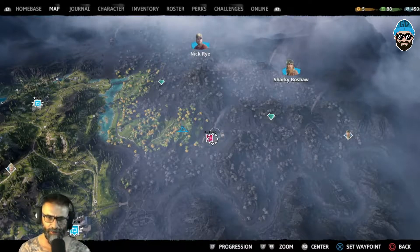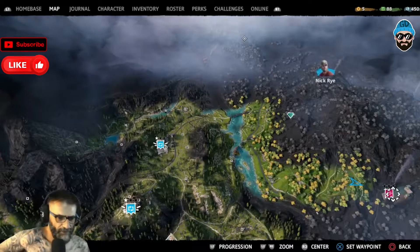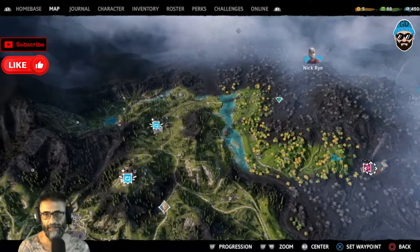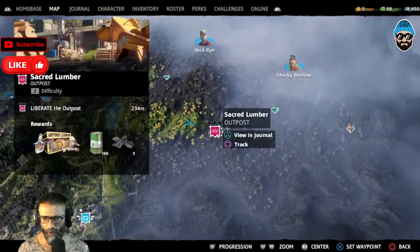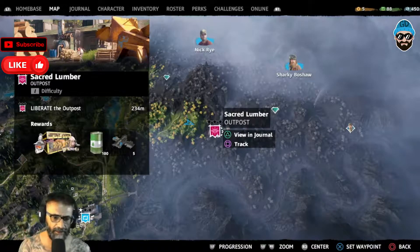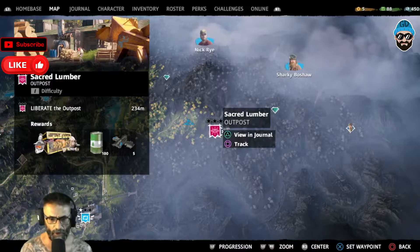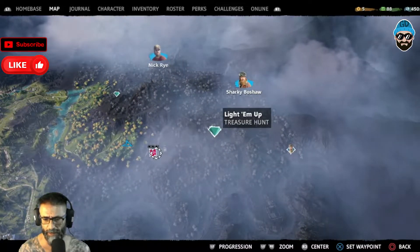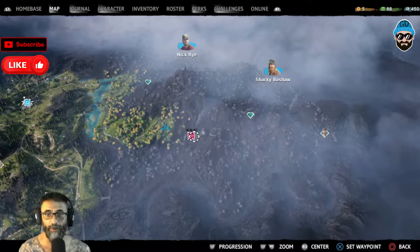Hey guys, it's JD, welcome back to my channel and welcome to another episode of Far Cry New Dawn. I've done some maintenance work — remember there were two locations down this river bank that just needed looting, so I did that. Now we are about to attack the Sacred Lumber outpost. The Highwaymen took the south post and they are burning all the lumber which before belonged to the Prosperity people. Let's go get the lumber back and then move on to this prepare stash location, and maybe check out Hark Dropman Jr.